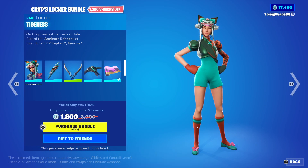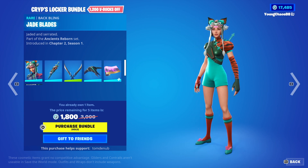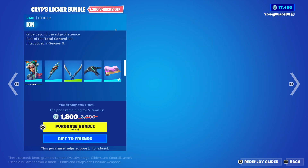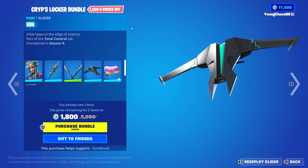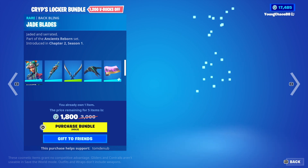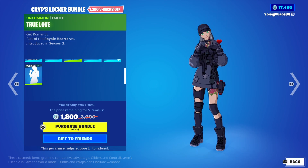A new Locker Bundle right here. It includes a total of 6 items. We have Tigress, wrapping Jade Blades, it's a rare skin, 1,200 V-Bucks. We have Dual Fillet, an Uncommon Wrap Tool, 500 V-Bucks. Eon, a Red Glitter, 800 V-Bucks. Turbulent, wrapping at 500 V-Bucks, animated as well. And we have True Love, an Uncommon Wrap Tool, 200 V-Bucks.